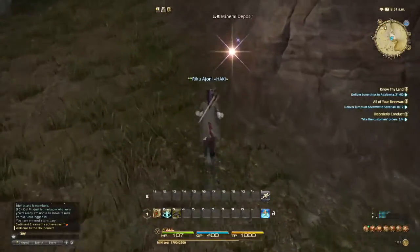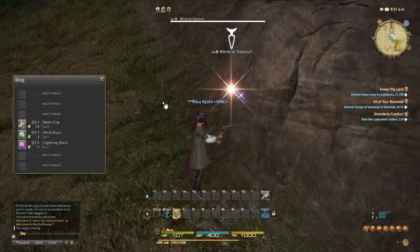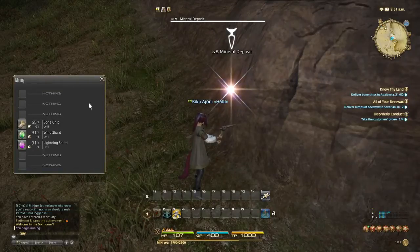As you can see right here, I have a level 5 mineral deposit, and when I click on that, it shows the Bone Chips along with some Wind Shards and Lightning Shards.